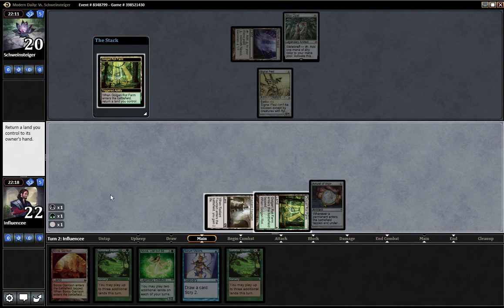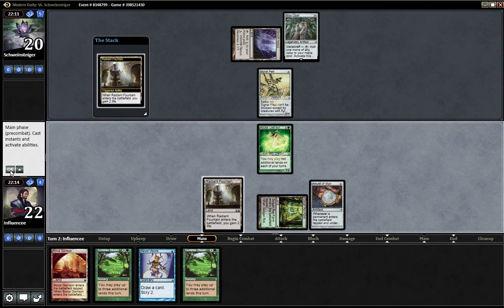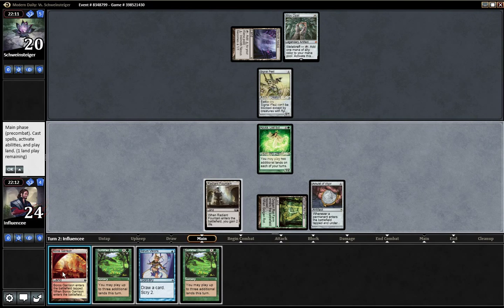Tap that for land, tap that for land. I'll return Radiant Fountain, play Azusa, play Radiant Fountain. I don't even want to play my Boros Garrison because that slows me down — I need a bounce land to go off. But not playing it is weird. I'm just going to F6 actually.